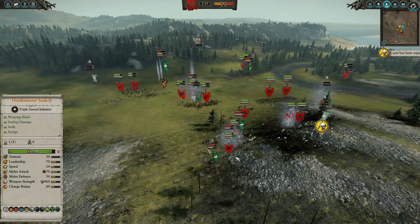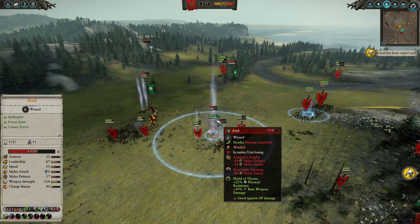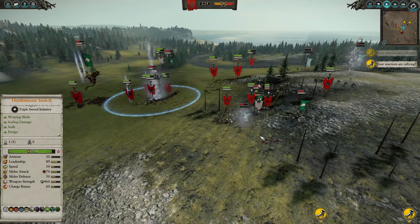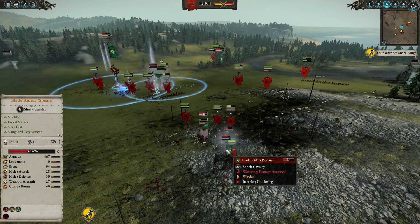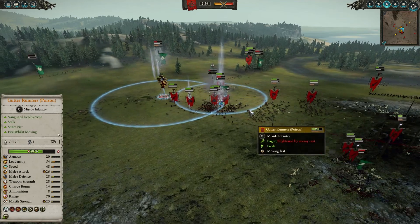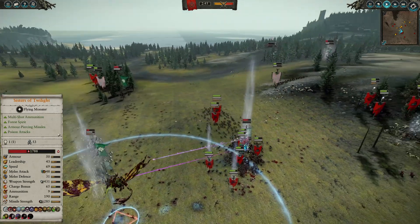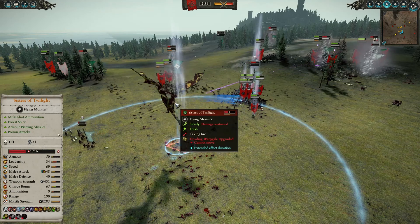The eagles are here too — I'm able to deal with them, but my range units are effectively shut down. The assassins aren't killing Ariel as fast as I'd like, but they're doing damage. I'm winning on this front. Rat ogres are trying to catch the eagles while the Eshin Triad deals damage. I'm moving my gutter runners to the other side. A second Howling Warp Gale is going on the Sisters of Twilight.